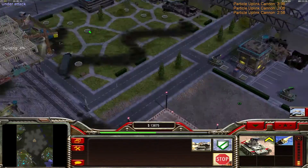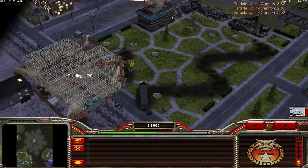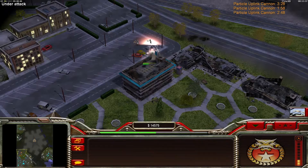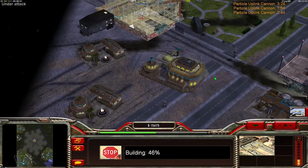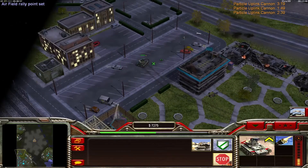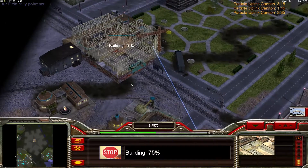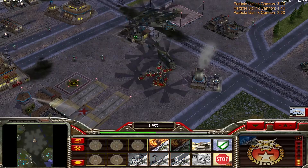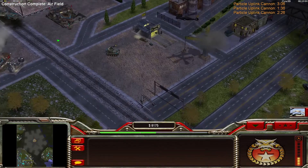I need a Gatling tank on the top side to defeat all those rangers, because my building has no chance against rangers. This is the disadvantage of tank hunters bunkered in buildings. Now I need to repair this building — very important. There's another Comanche.